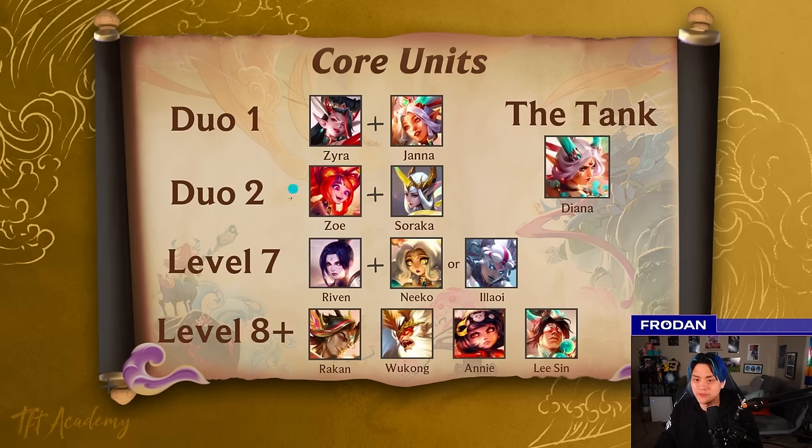If you're rolling for two-costs like Zyra and Janna, roll at level six. If you're playing for Zoe and Soraka, roll at seven. When you add levels, go for units like Rakan, Wukong, Annie, and Lee Sin. Annie is great for the Invoker trait that ties in with Janna to help your frontline. Rakan is always good. Wukong as a Heavenly unit is really good for stats. Lee Sin is a nice vertical if you want Dragon Lord for the AoE stun — very powerful to stop burst-oriented comps.